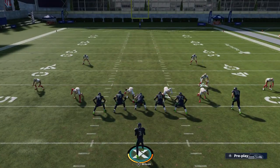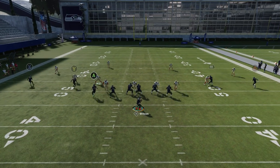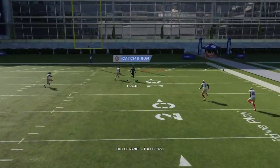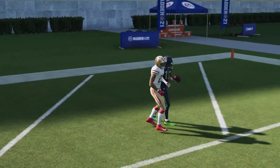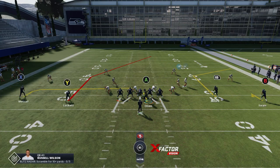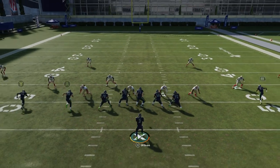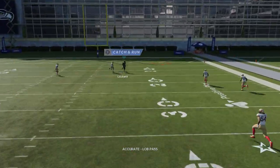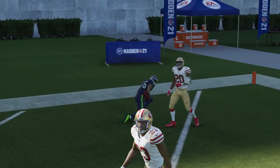Against cover 4 quarters, motion across Olsen and put him on a hitch route — that's going to give you a really easy one-play touchdown to the Y route. He just runs past the defense. A lot of times he'll either get past like that, or he'll be even glitchier and get wide open.